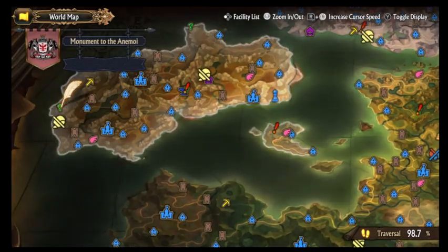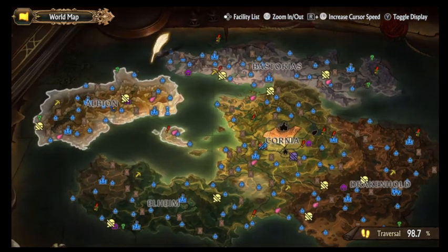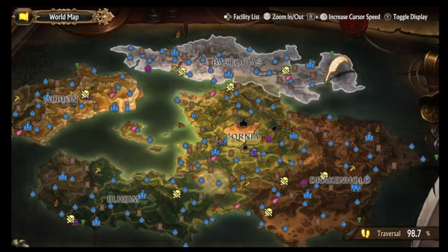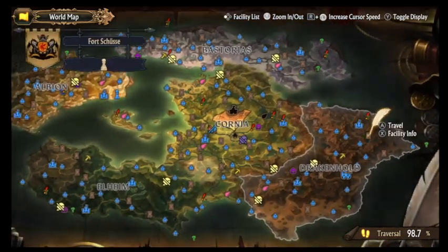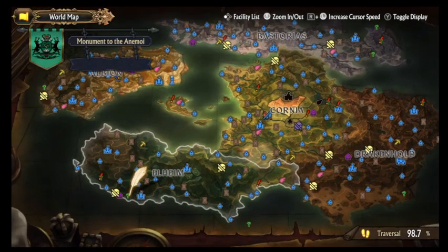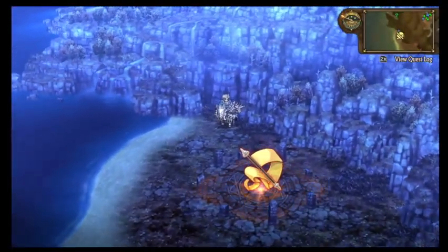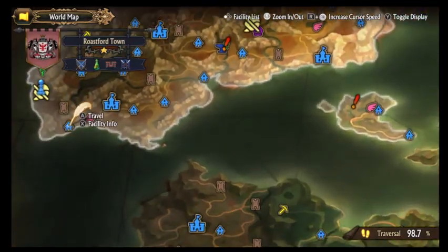So there were eight I think — one, two, three, four, five, six, seven, eight. Alright, let's do it. Starting with the western one — oh, wrong way. How do you get there? Probably a harbor.